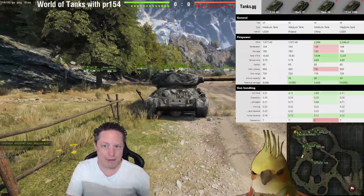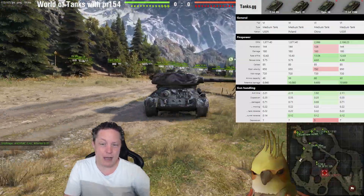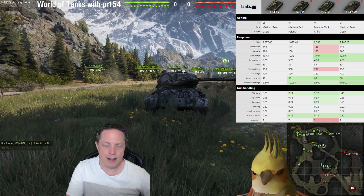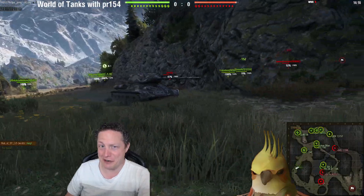T-34-85M however is the star of the show. It has significantly higher DPM owing to its rate of fire, and the more or less identical gun does have a slightly faster aim time than the T-34-85. But we'll talk about those other statistics in due course.